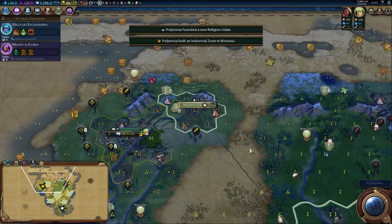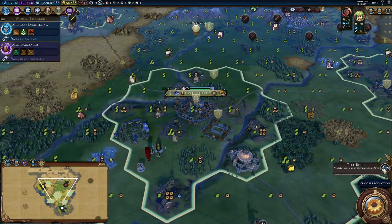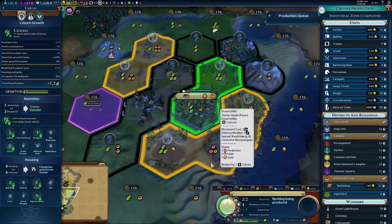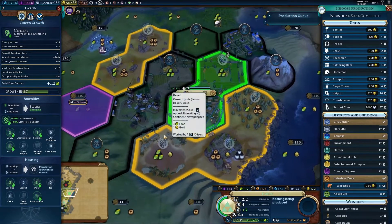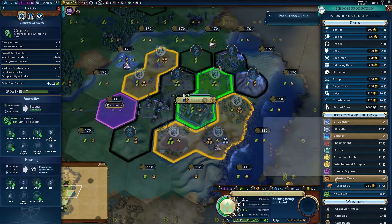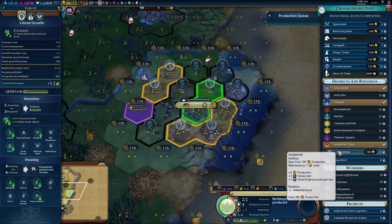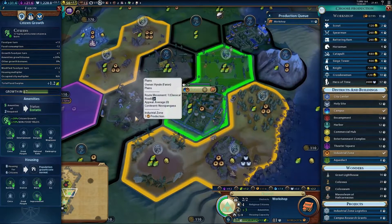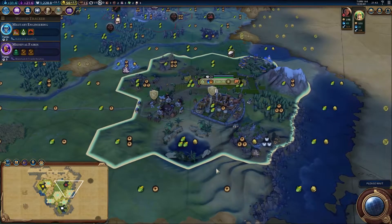Someone built an industrial zone somewhere. Build a workshop in there — plus two production. There it is; it doesn't look much like an industrial zone. A builder is working the tiles — it gives us one poultry gold, which I thought would have given us more gold. Now I'm sad. Hagia Sophia's been built — everybody appears to be doing very well except me. Run back that way, get on those horses.